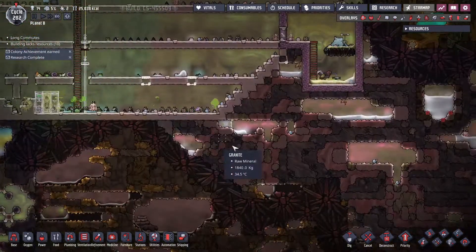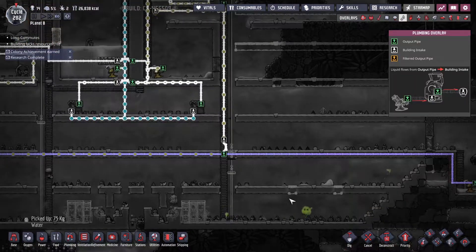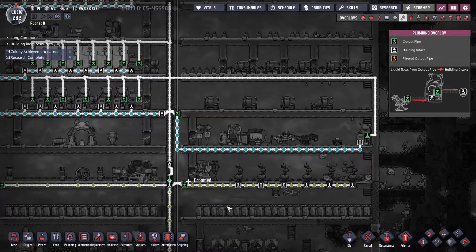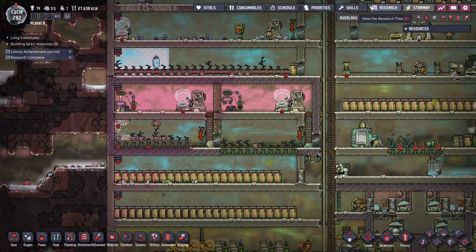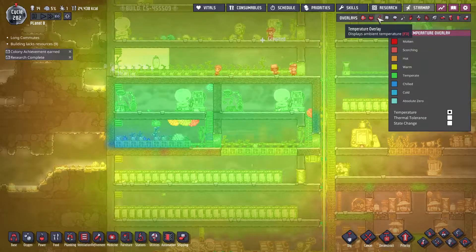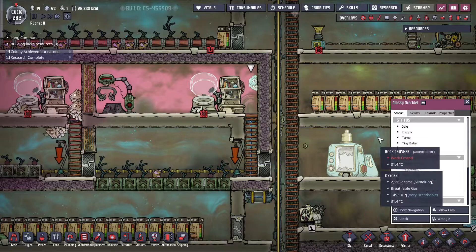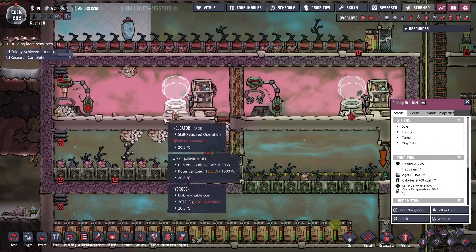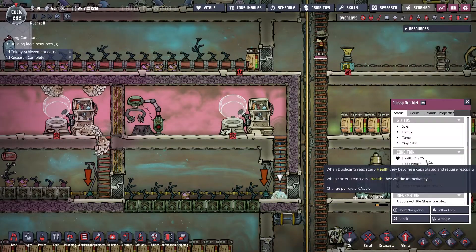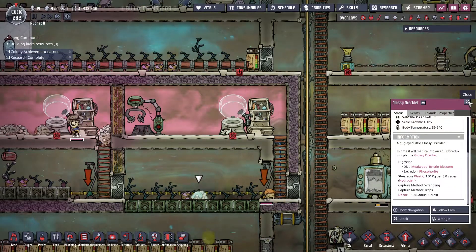Looks like we're running kind of low on water - this thing is not dormant yet. Where's our water going to? There's trees - I don't even know if I still need lumber though. The temperature in here is 18, that's good. Oh we got a glossy draco let! So this guy is gonna grow up and we're gonna shear him like we do to these guys, but we're gonna get plastic instead. I just wanna make sure I have the right food for him - yep, mealwood and bristle blossom, that's great.